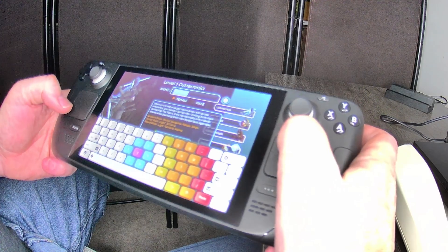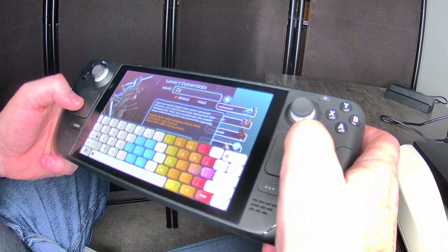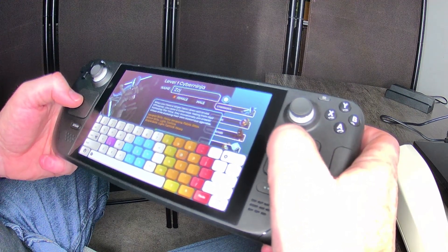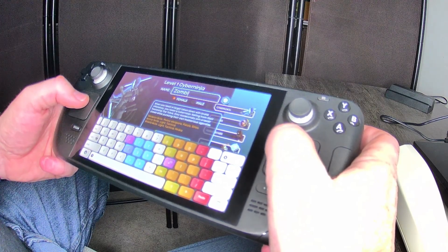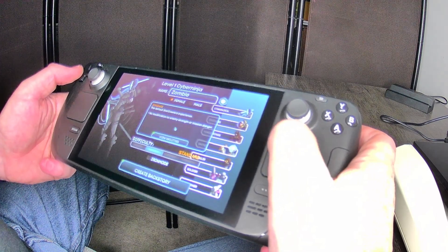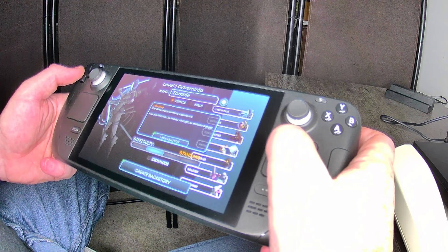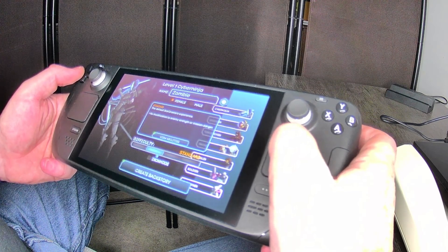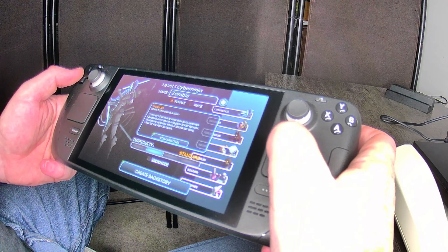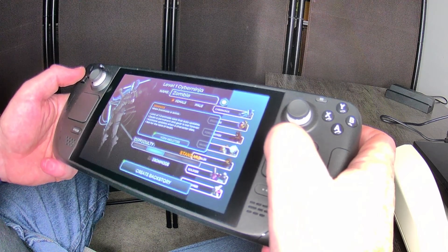Yeah, I can actually see what I'm typing because it appears at the top. I changed it to Zombie. Then there's difficulty — you have a difficulty slider — and Iron Man mode: limit of one Iron Man save that auto-updates, death is permanent, gear is lost forever, auto-save updates when the character dies. Not for the faint of heart.